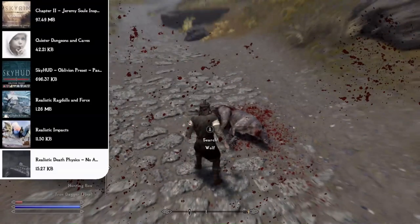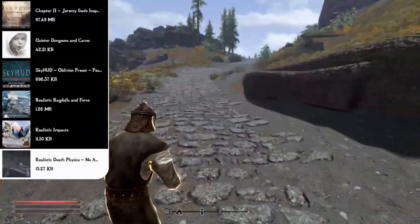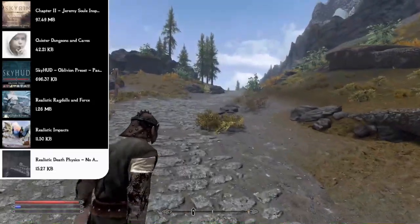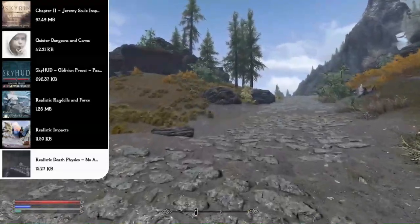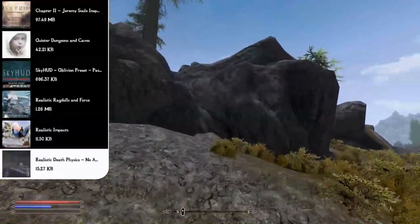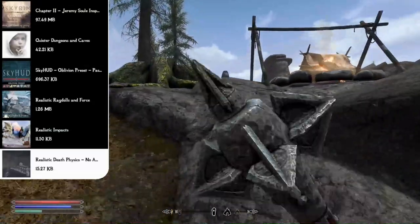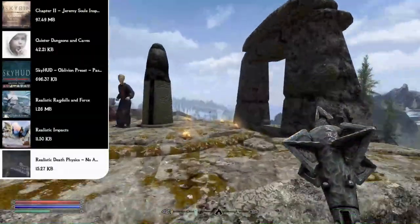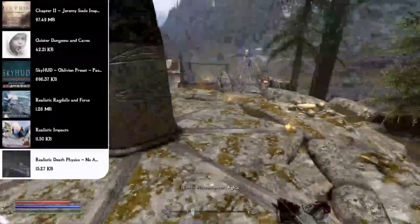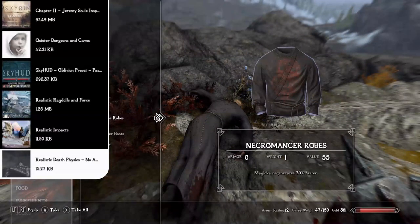Important note: Realistic Death Physics has one small incompatibility. If you plan to do the original Helgen vanilla start, make sure Realistic Death Physics is disabled until after you leave Helgen — otherwise you'll get stuck on the chopping block. Once you leave Helgen, make a quick save, back out, and re-enable the mod. This load order is built for an alternate start anyway, so if you're using that, just ignore this.